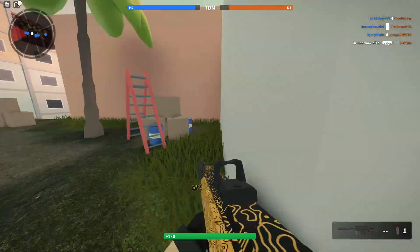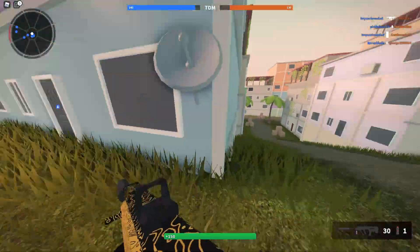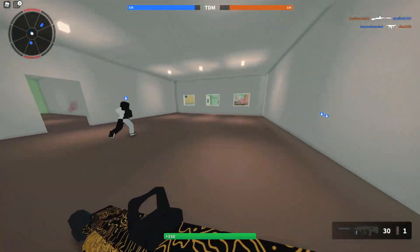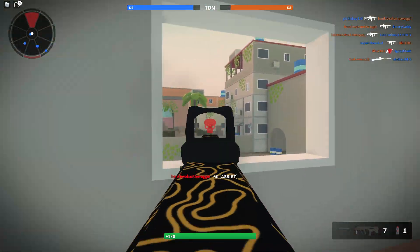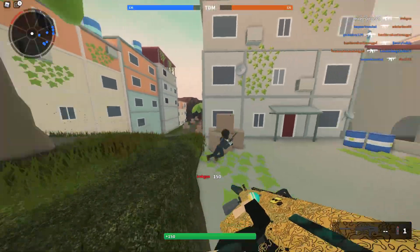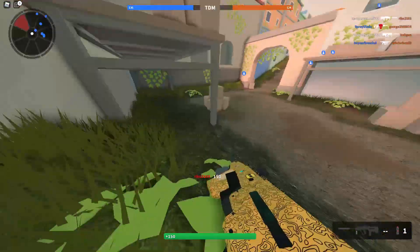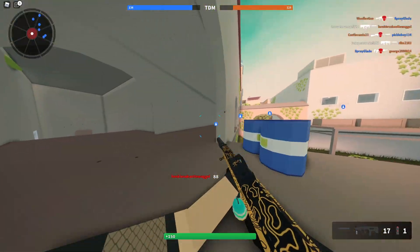It's a pea shooter — though not as bad as the AS Val. Oh, I hate the AS Val. The AS Val is one of the worst ARs in the game. You're not going to kill anybody, and if you do, you're going to have to reload. With this weapon, at least I can kill somebody, at least two people, five feet away from me. But if I'm trying to kill multiple people from at least 20 feet in front of me, I might as well say bye-bye, because this thing barely does any damage past five feet. It becomes a pea shooter.